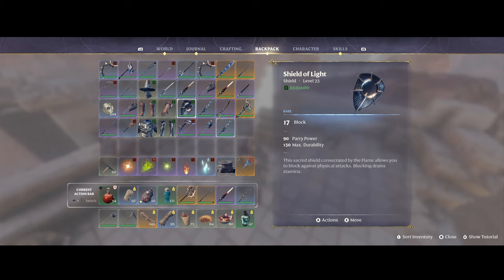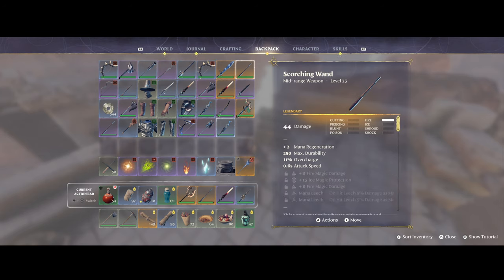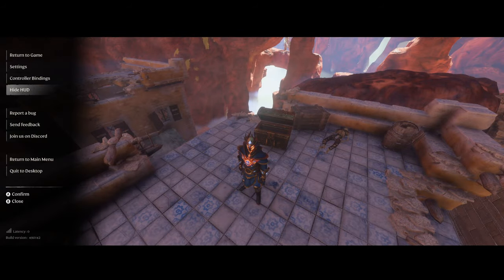You can also get legendaries like the Shield of Light, the White Wolf Sword, the Scorching Wand, the Inflamed Sword, and also the Ritual Tempest one for shock-based spellcasters.